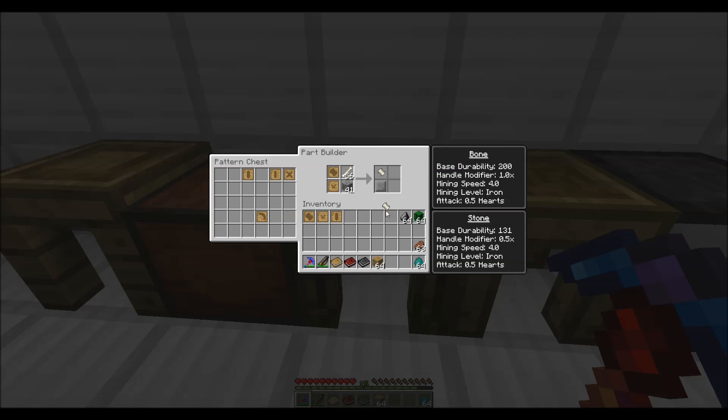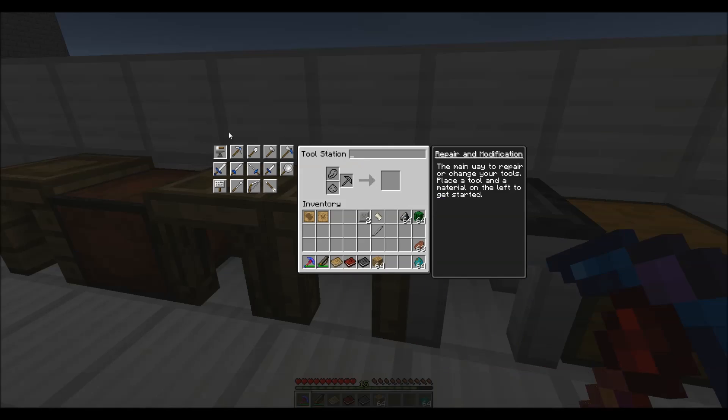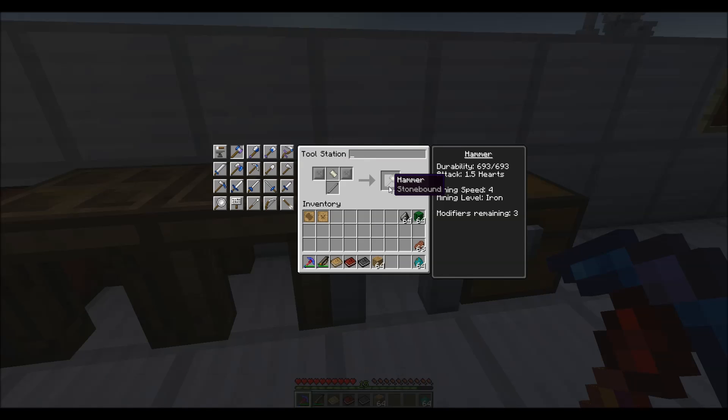So, because I have these parts here, I need two large plates, one hammerhead, and my tough tool rod. I've got all the parts I need. Now, I'm going to the tool forge instead of the tool station — the tool station is not as good, and none of the tier 2 tools and weapons are on it. The hammer is only on the tool forge. So I'll take my two plates, my rod, and the head — and look, I'm going to make myself a hammer. The durability of this hammer is 693. It does a little bit of attack damage, but you probably don't want to use it for that. Mining speed of 4 and it mines iron, exactly what we talked about before.